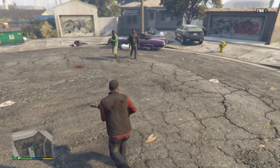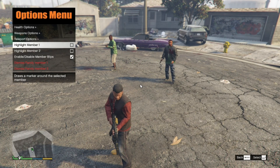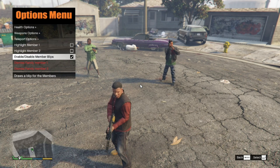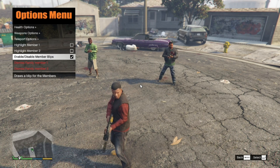When you press K, you can see on the mini-map that there is a 'highlight member' option. You can enable or disable your members' icons on the mini-map.